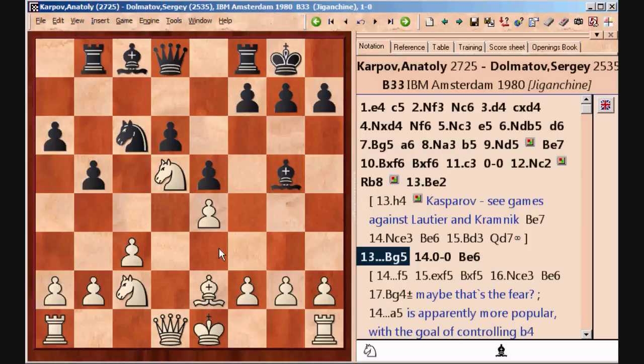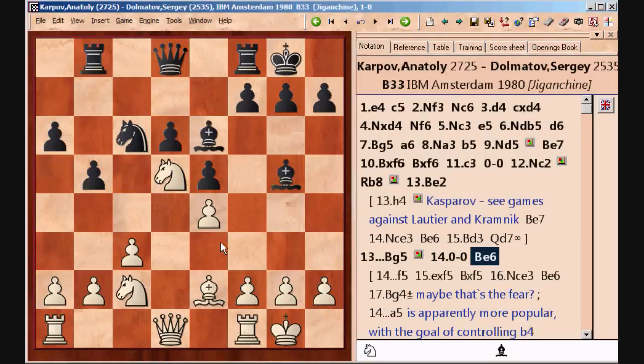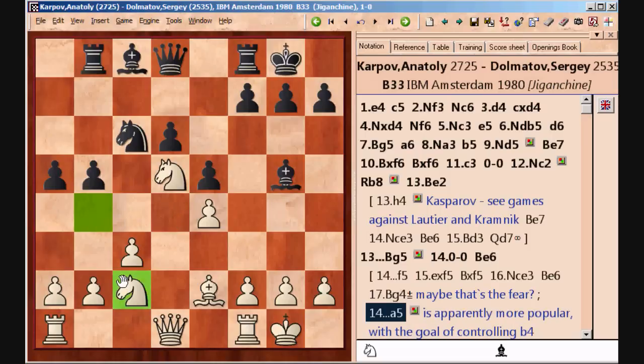Now, as normal, Black puts the bishop on g5 and now he's going to capture on f3 if the knight ever comes out that way. White castles and Black continues with his development. This natural move, bishop to e6, however is not the most popular one. At the moment it's more common to play something like pawn to a5, and the idea is to also deprive the knight on c2 from the b4 square as well. Black basically wants to make sure the knight can't go to b4 and can't go to e3, all to prepare the assault against the knight on d5, something like knight to e7.